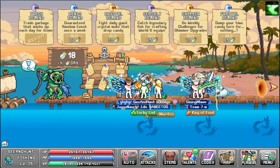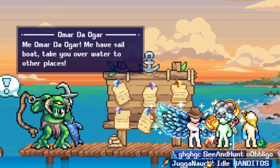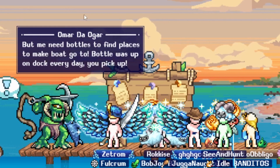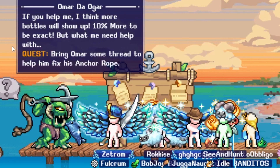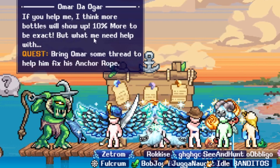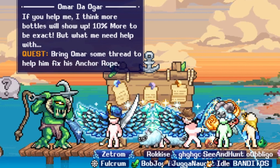Omar says: 'You gonna buy trash island? I, Omar, have sailboat, take over water to other places, but me need bottles to find places to make boat go. Go to bottle boss up on dock every day, you pick up. If you help me, I think more bottles will show up — 10% more to be exact.' What he needs help with is some thread to help fix his anchor rope.